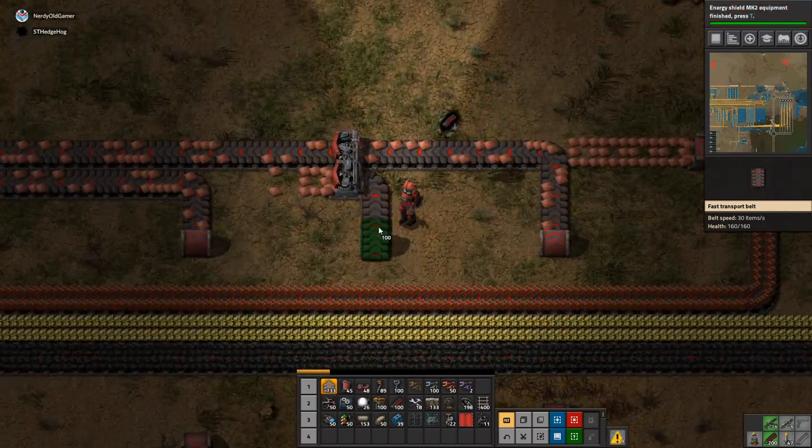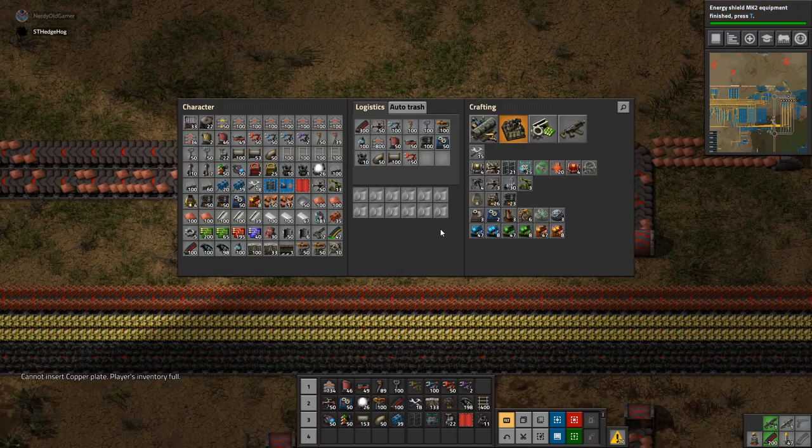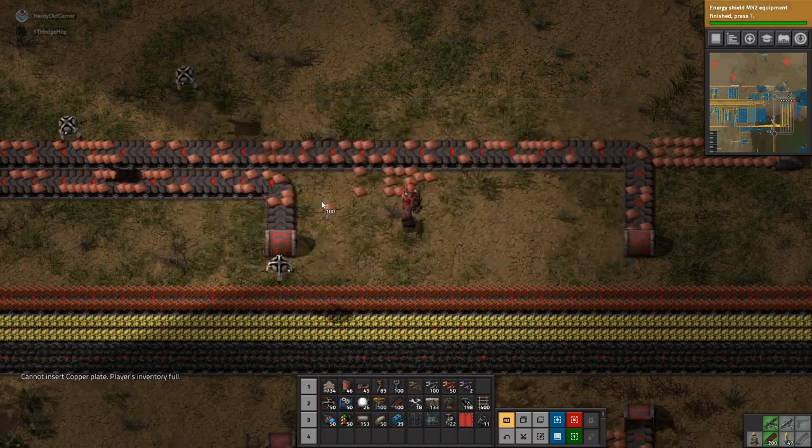I put down another logistics chest thinking I might be able to copy the contents — and you can! You can copy the contents of them and I didn't realise. That was foolish.